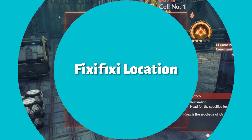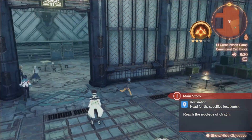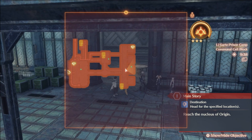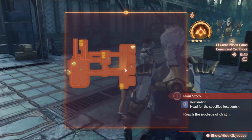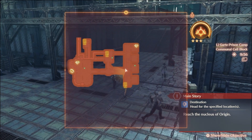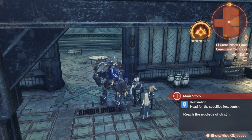For the final one, Fixie Fixie — and you can do these in any order — you need to go to the Cell Number One rest spot in the Lagarde prison camp. He'll be in one of the cells; you'll be able to find him pretty easily. You also have to have Valdi with you when you talk to him. Before all of that, if you haven't done the quest 'In Search of a Home,' that's Sagiri's quest to move Colony Zero into the prison block, and you have to talk to the trader and refurbish the camp. Once you've done all that, come back with Valdi in your party, talk to Fixie Fixie, and he'll join.